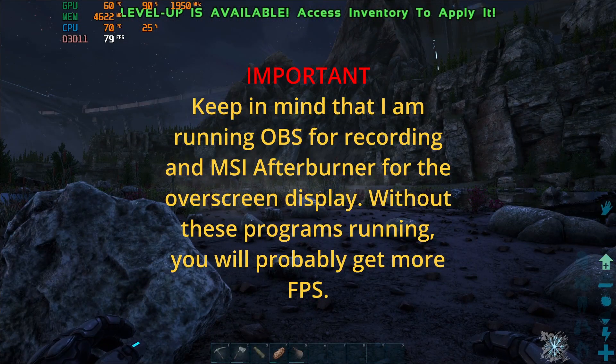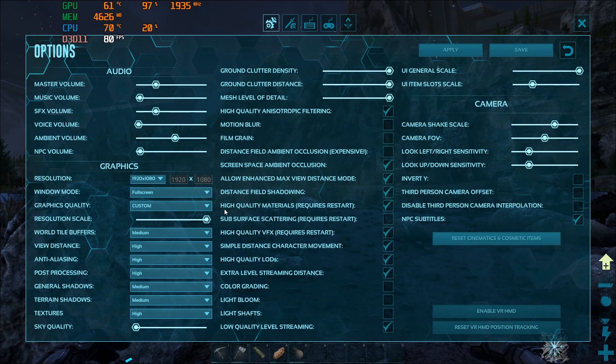The settings I have on right now include resolution scale all the way up, because this is a 1080p screen with a 144Hz refresh rate, and sky quality all the way turned down. After doing some testing, sky quality makes no difference anymore — you can turn it all the way up or all the way down and there are still clouds in the sky. So sky quality just eats up your FPS for no visual benefit.